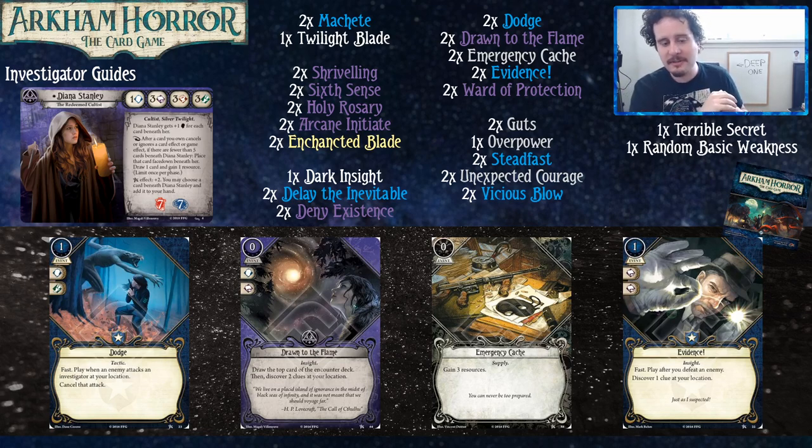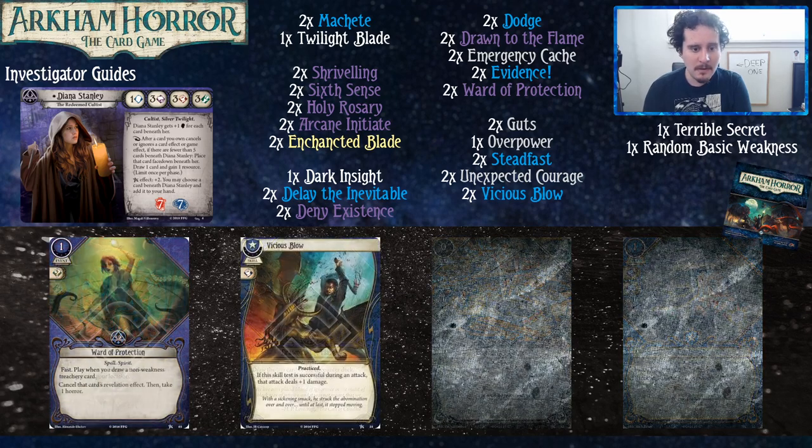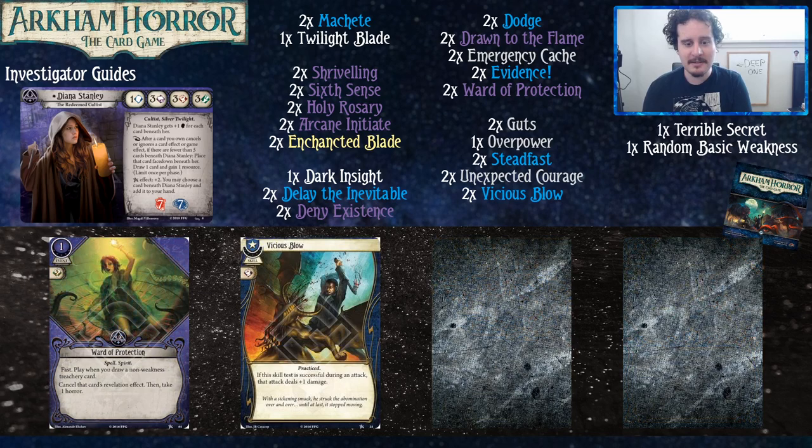We got Emergency Cache, which gives you money to play your cards — as we've said every time, not being able to play your cards is much worse than being able to play them. We have Evidence — after you defeat an enemy, discover one clue at your location. You have various ways to kill small enemies so this is a good way to get clues. It also commits for two books, so worst case it's a Perception that doesn't draw you a card. We got Ward of Protection — this card is double good in this deck because it says 'cancel that card's effect,' which is very important for Diana. We got Vicious Blow, which helps you kill — it gets you to that two damage, which is where you want to be when dealing damage to enemies.